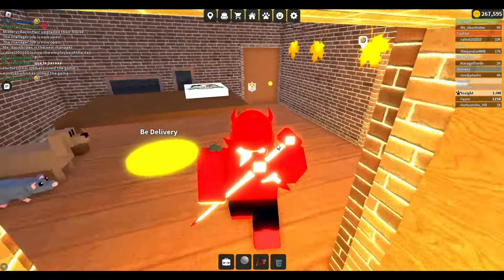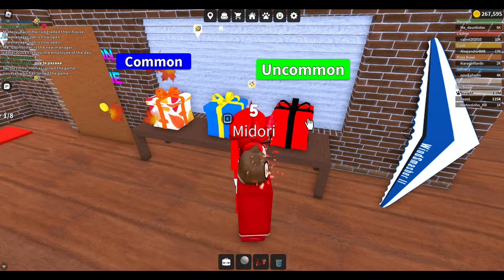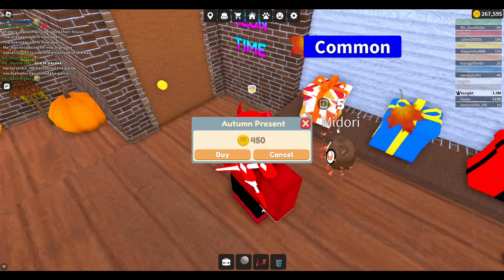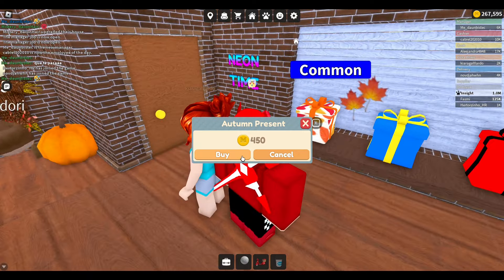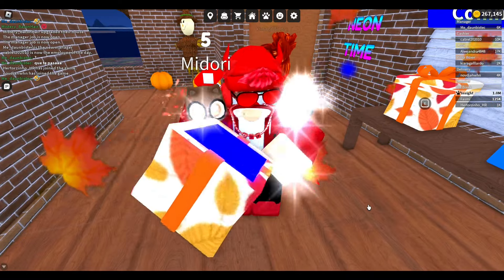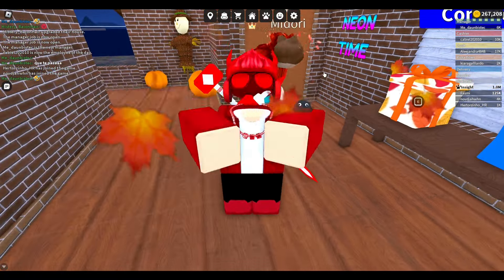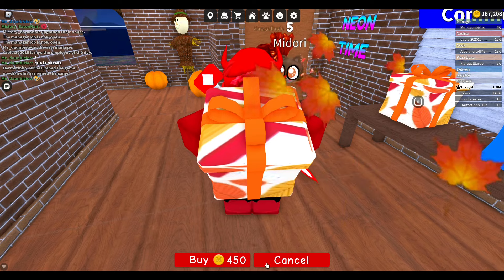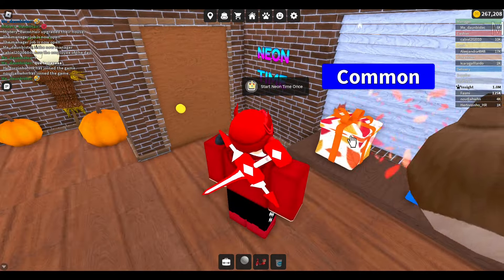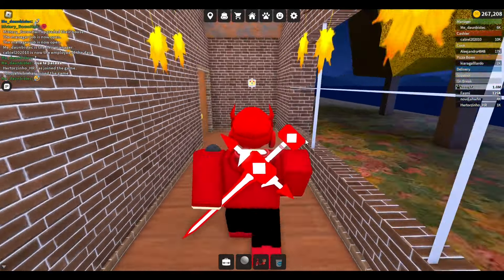They've also brought back the autumn present. Similar to the gears, movie, and furniture presents, you unbox it and get a specific type of autumn furniture. It gives you limited-time autumn furniture — I think I have all of them from last year, but I'll open one for fun. Yeah, I already got this one so I'll just sell it. All the items in the autumn box appear to be the same rarity. You can also look around the pizzeria and see more of the decorations — it's so nice.